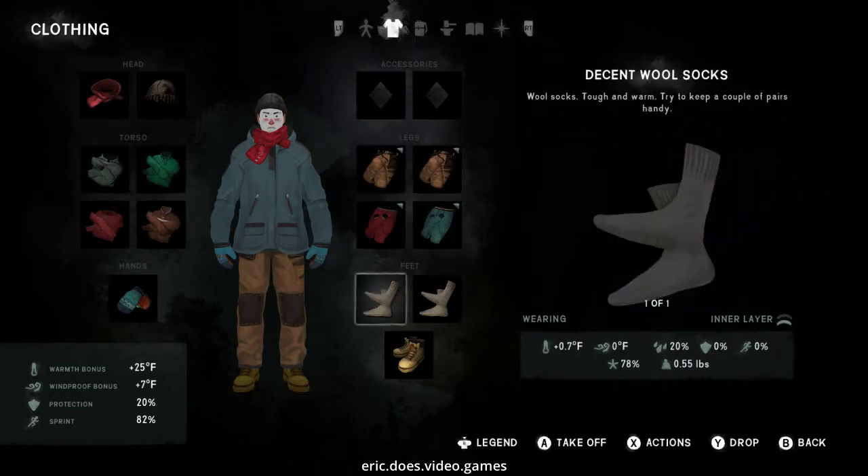Look at that — our warmth bonus is 25 degrees. That is probably the most we've had. We have 20% armor protection and a seven windproof bonus, which is not that much, but it is better than none.